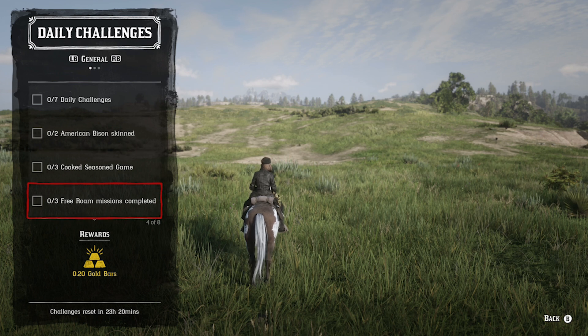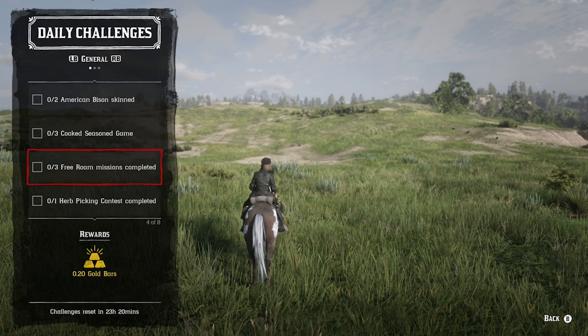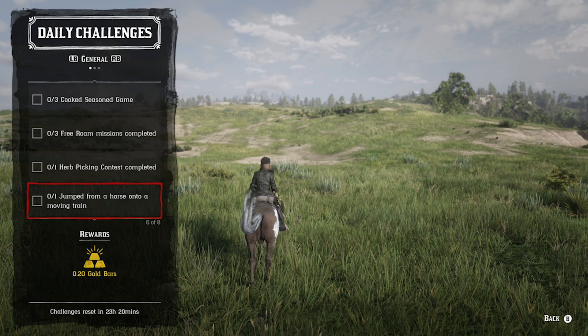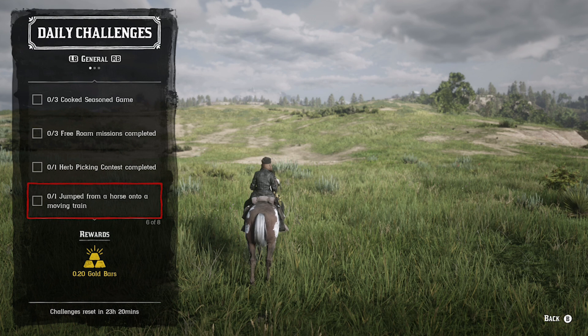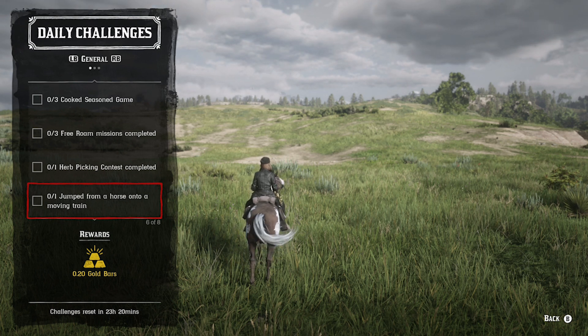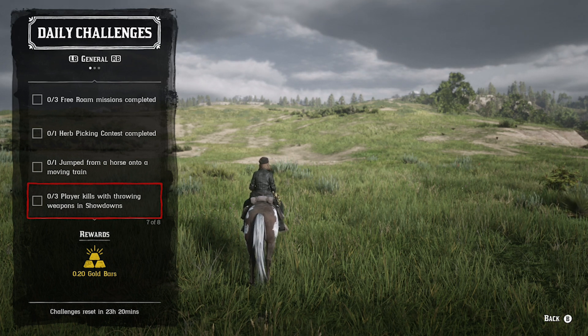Those are really easy to get — you can find them pretty much anywhere on the map. We have to complete three free roam missions. I honestly don't know when the last time we had this daily challenge was — it's been a really, really long time. We also have to complete one herb picking contest, which we might be doing in the live stream or with a posse later today. Then there's 'jump from a horse onto a moving train,' which should be easy — just ride alongside it, mimic its direction, then push X to jump on. That's on Xbox; I'm not sure what button it is on PS4 — if you guys know, put a comment down in the comment section.